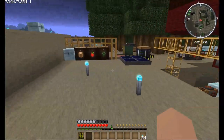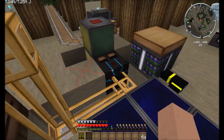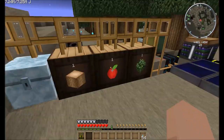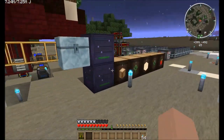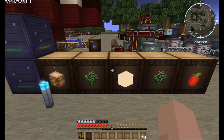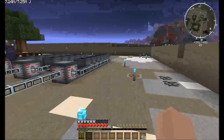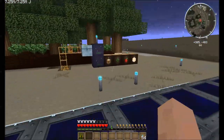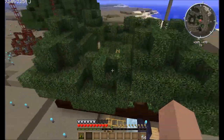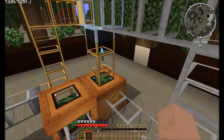That's pretty much the system all of these are going to use, except for the Steve's Cart farm, which just comes to the distributor and then distributes to the various barrels. There's going to be one of each item in each barrel just to set the barrel before we get started. Over here we have the regular Forestry arboretum and logger.